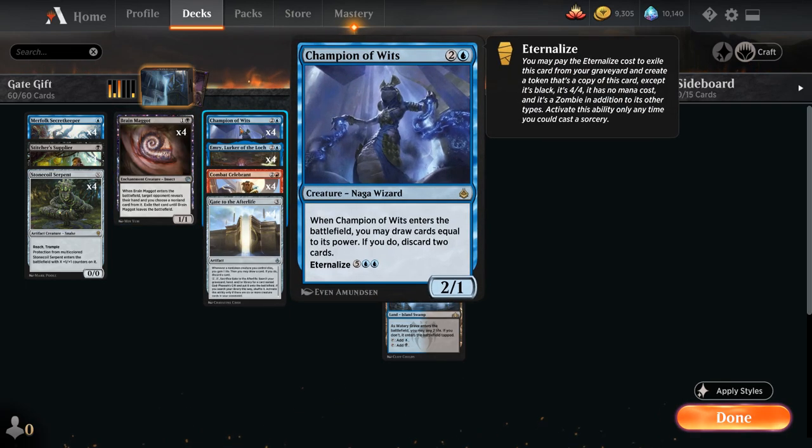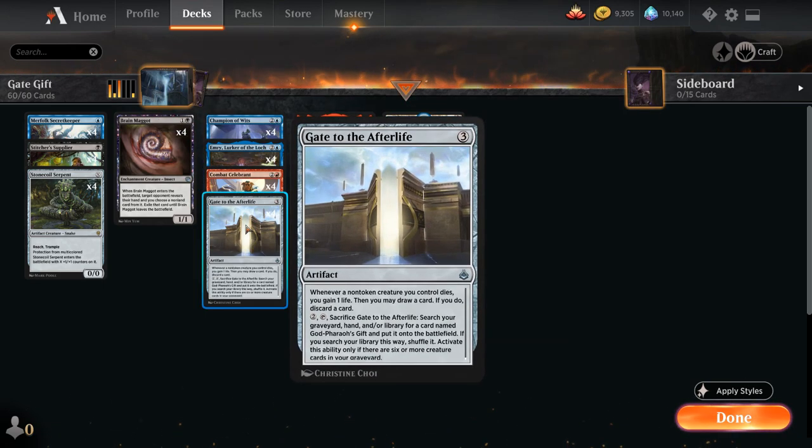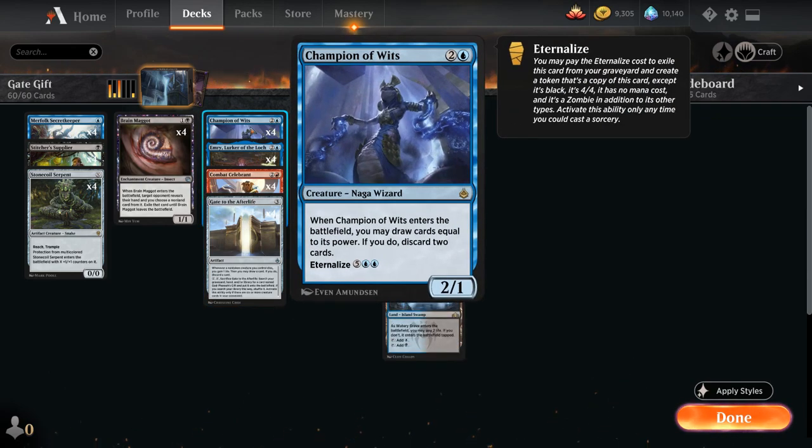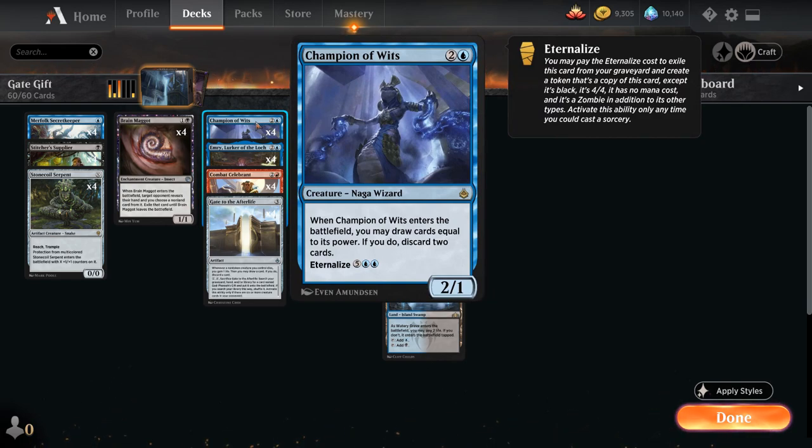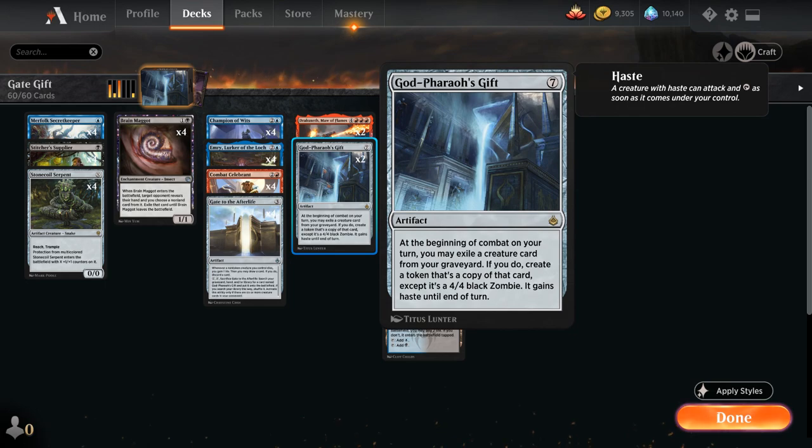At three mana we also have the full playset of Champion of Wits, another new card from Amonkhet Remastered — a 2-1 Naga Wizard that when it enters the battlefield lets us draw cards equal to its power, and if we do, discard two cards. So assuming the opponent doesn't mess with our Champion of Wits, we get to draw two cards and discard two cards — another way to discard cards like Combat Celebrant and Dracosseth and fill the graveyard for Gate to the Afterlife. Once we bring back Champion of Wits with Godfarrow's Gift, it will come back as a 4-4, which means we get to draw four cards and then discard two. We can also eternalize Champion of Wits for seven mana from the graveyard, exiling it from the graveyard to make a 4-4 Zombie with the same ability.